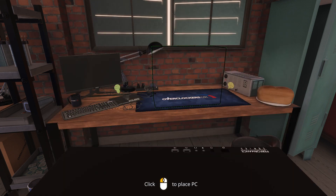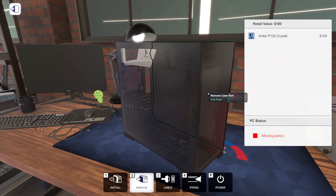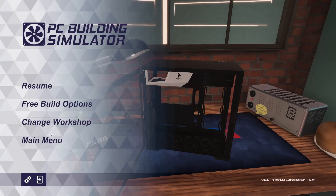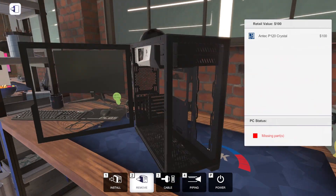Today we're gonna build in the Antec P120 Crystal because it looks pretty cool. It's got a top-mounted power supply from what I can tell. It's got doors that swing open. I need to turn all my auto tools back on - I still have them all off from when I did my PC Building Simulator speed build. Okay, got all my little tools turned back on because I'm useless without them.